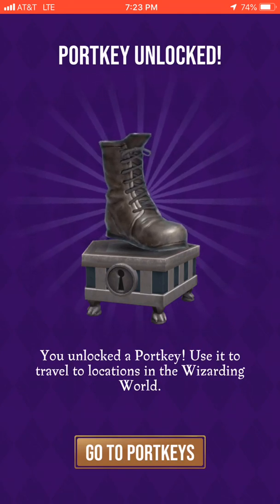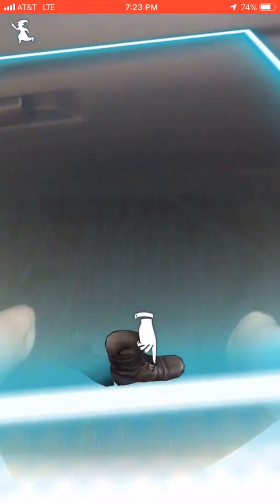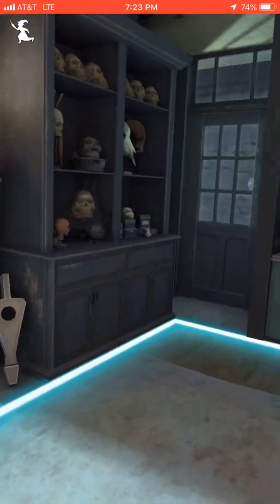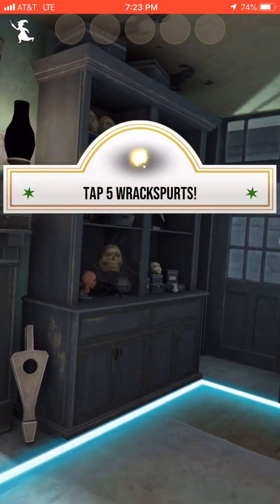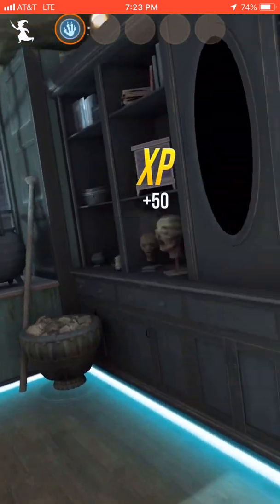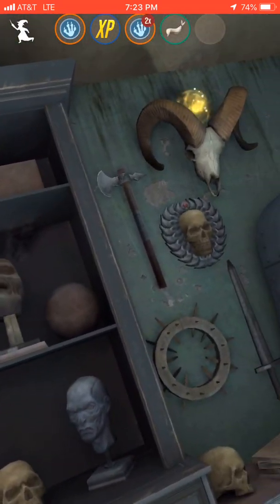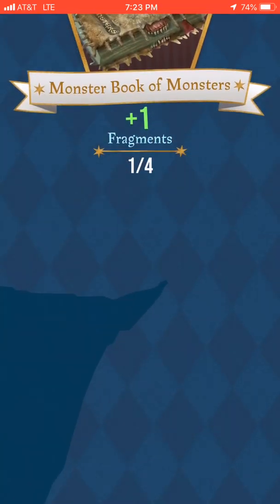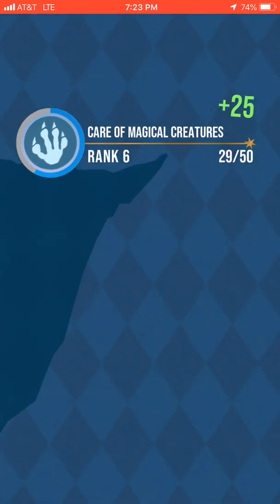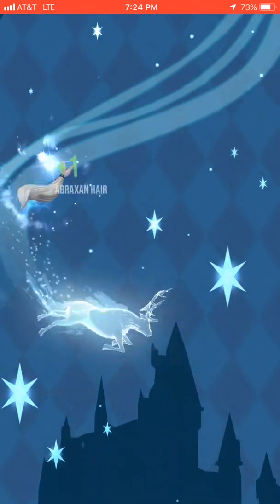Also, like in Pokemon Go you'd have eggs to hatch Pokemon, but in this game you have port keys. You can use port keys to travel to a specific location. I'm going to travel here and tap five of these sparkly things to get a specific reward. And I'm in a special magical room — and I got a Monster Book of Monsters fragment! That's something you could only get access to through a port key.